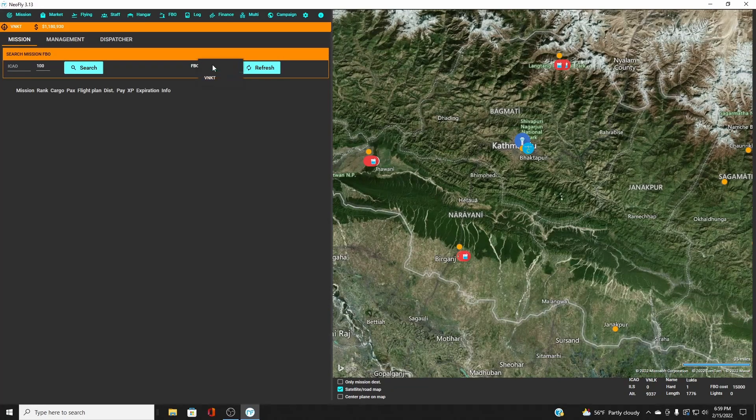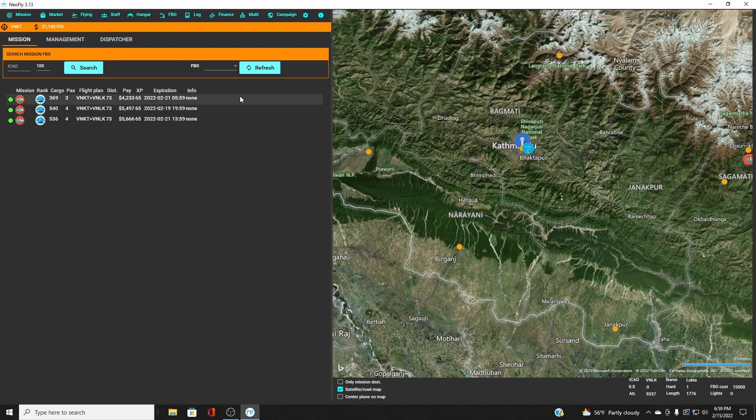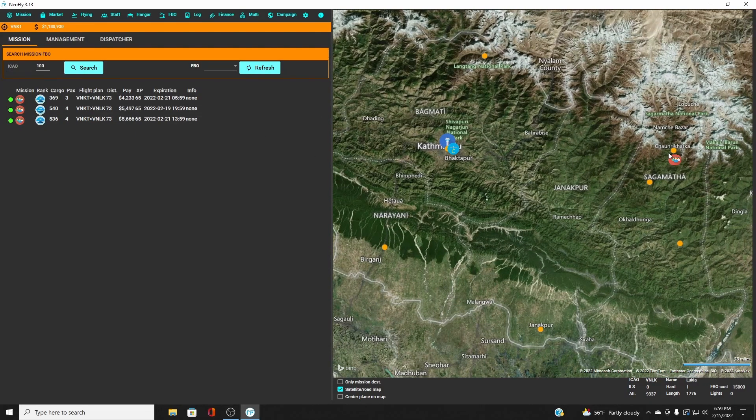Going back to Missions and over to VNKT, hit Refresh. Now we've got three missions — carrying three, four, and four passengers — that's 11 people total. We can fly all three of those and make $14,000–$15,000 off of one trip. That's how it works. But once we get there, chances are we won't have a mission coming back.